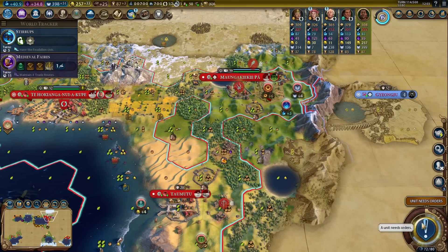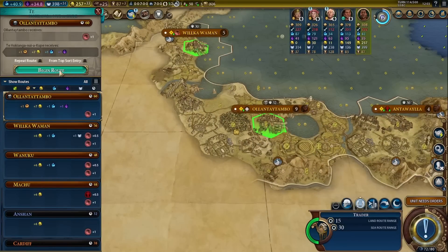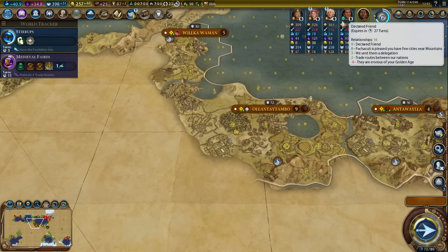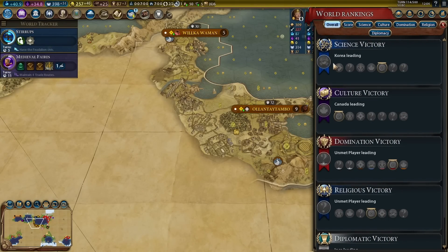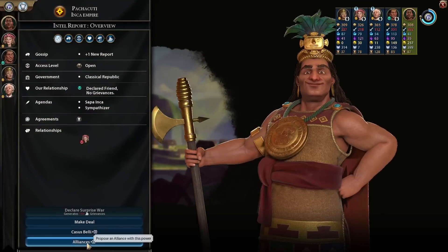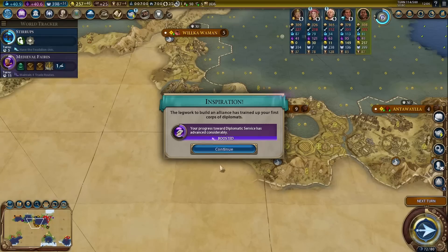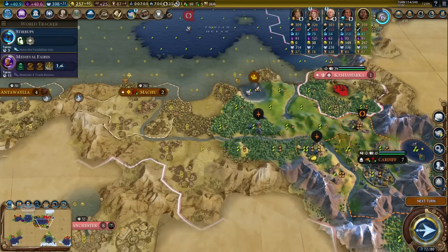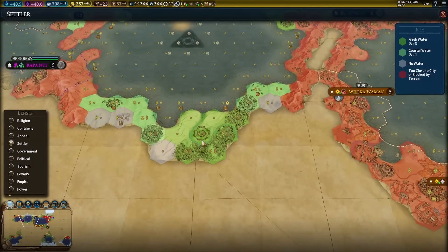There you go — remove the maze, and then we'll remove another maze. Trade route. We can also get the alliance. Which alliance do I actually want? Korea is living in science — what a surprise. We could pick up a cultural alliance, actually, which is not a terrible idea. Yeah, let's go with the cultural alliance.